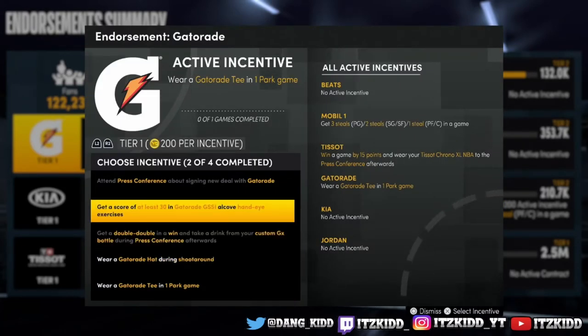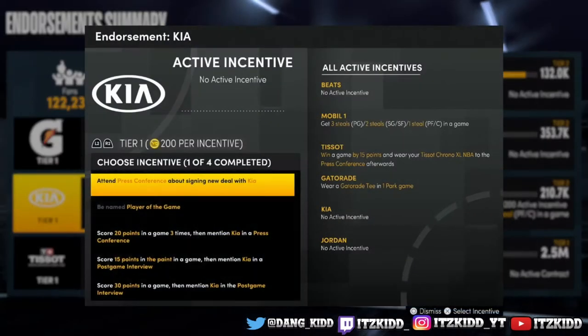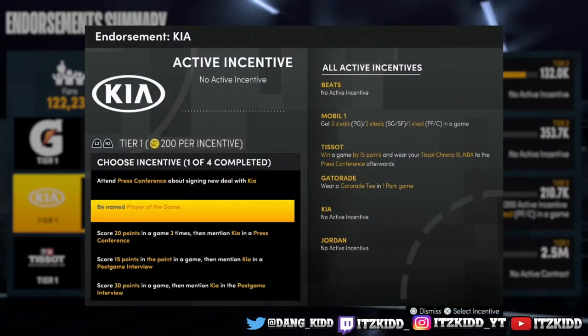Earning your VC from endorsements is a little bit different on next-gen because you actually have to select which incentive you want to work on. All the incentives are pretty much very easy and you can knock them out really quickly, so it's a good way to earn some easy VC.